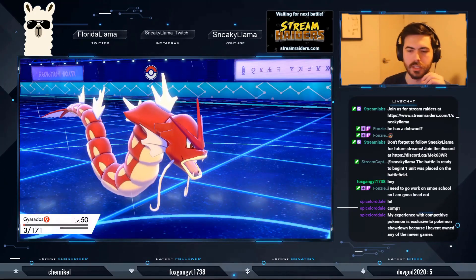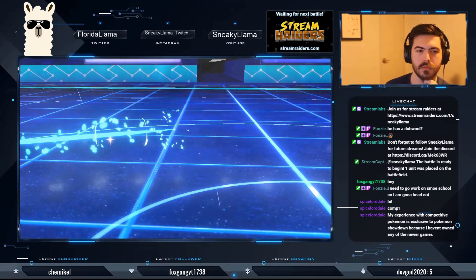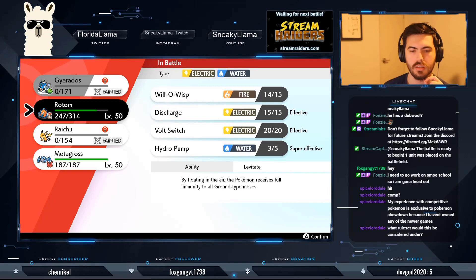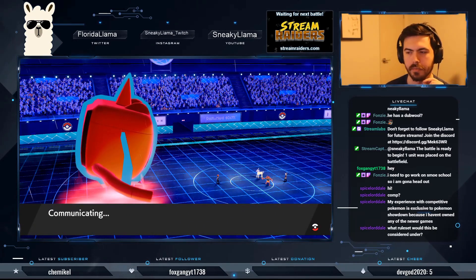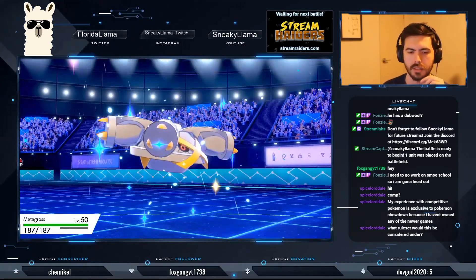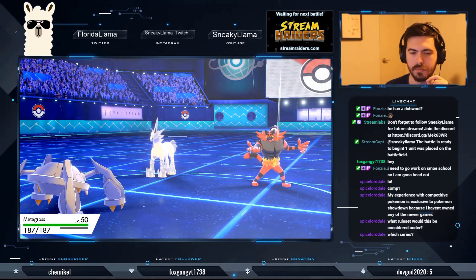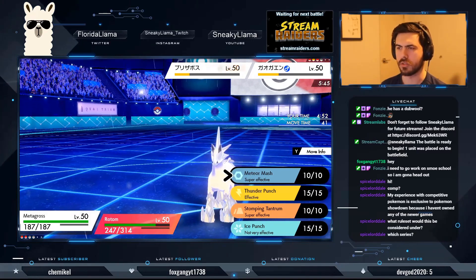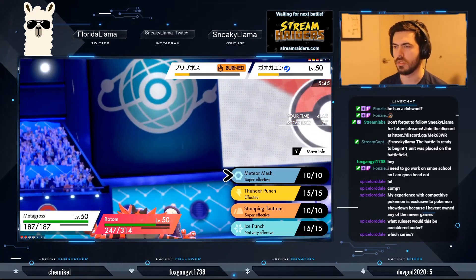At least I'm going to get my Metagross in now. I just didn't want the Incineroar to hit Metagross with Flare Blitz or something like that, so I wanted to get the rain up. This is VGC 2020, Series 8.